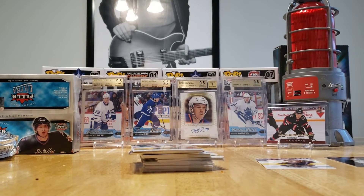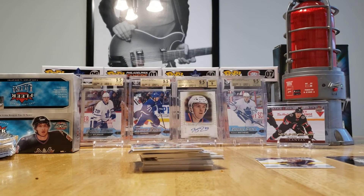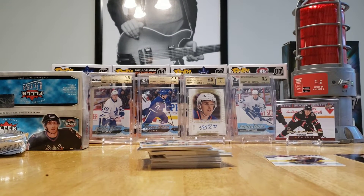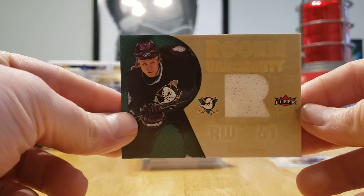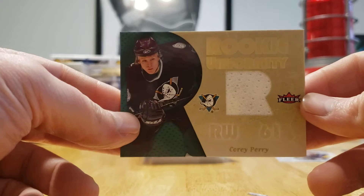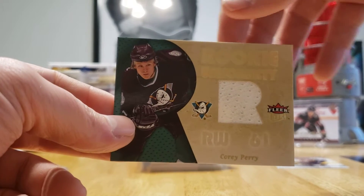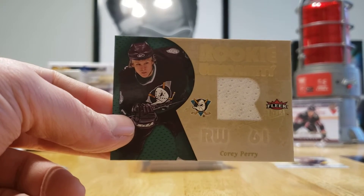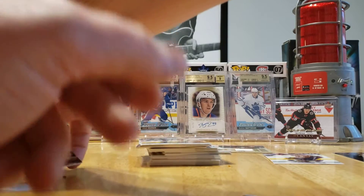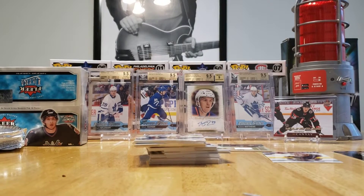I got the jersey card! Let's see it. Not numbered, but Rookie Uniformity — right winger Corey Perry. He's a Stanley Cup winner. Did he win the Hart one year? I think he got the goal scoring lead one year. Team Canada gold medalist. He's decorated. So there's no more jersey cards, but we still got a bunch more to go.